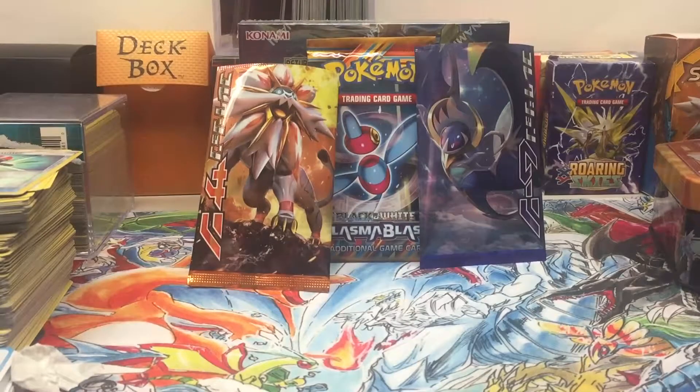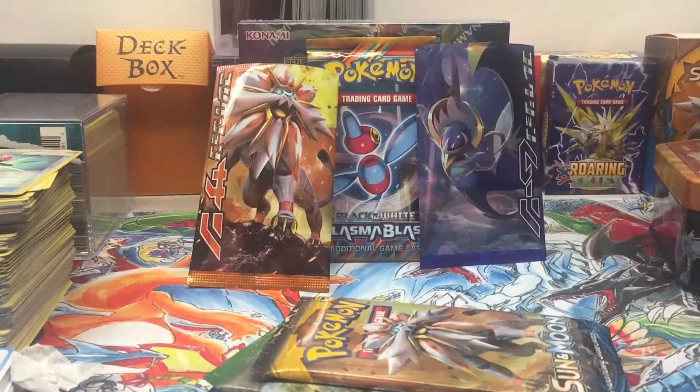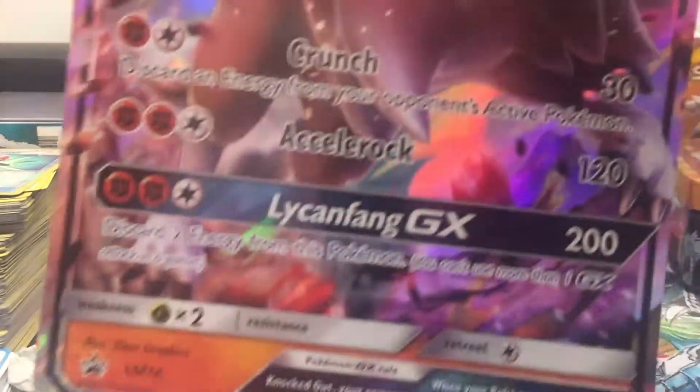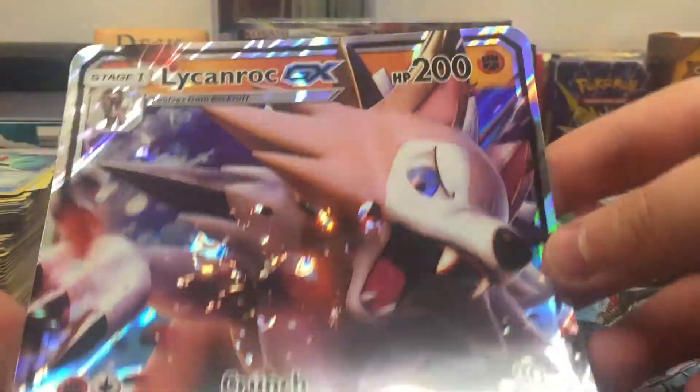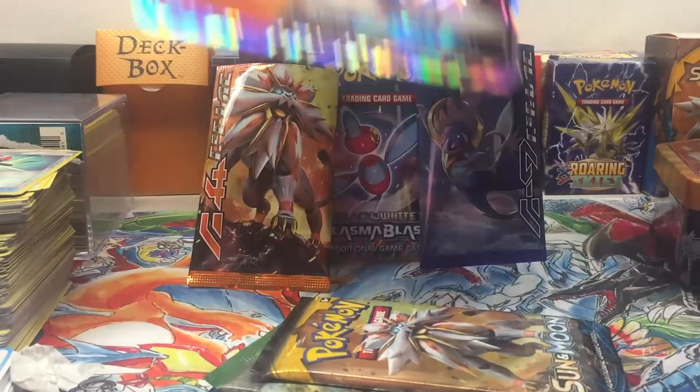We've got the code card for the online Lycanroc and four booster packs. Let me pull the tray out without damaging anything — there we go. And now a big card. Here's the big card — I'm gonna set that out of view for right now and just cover the booster packs.